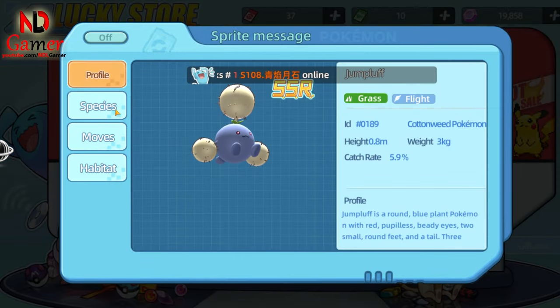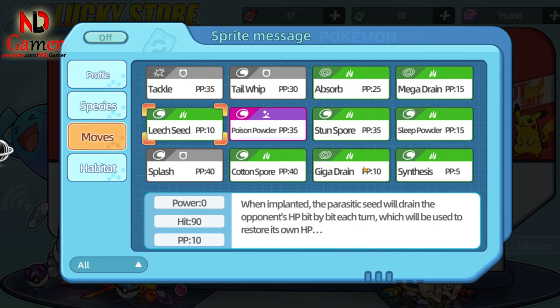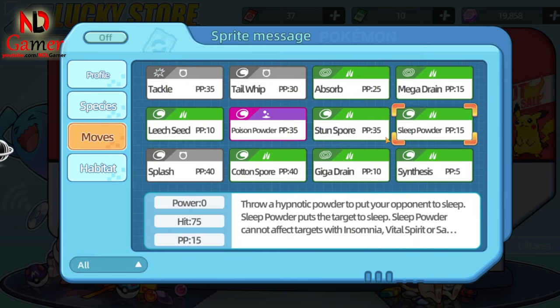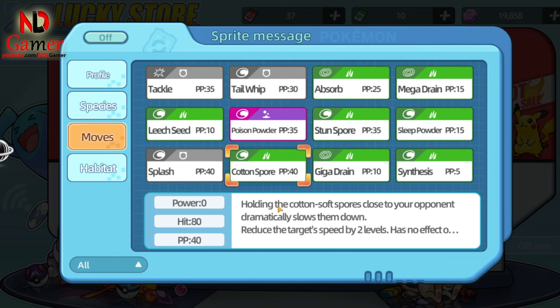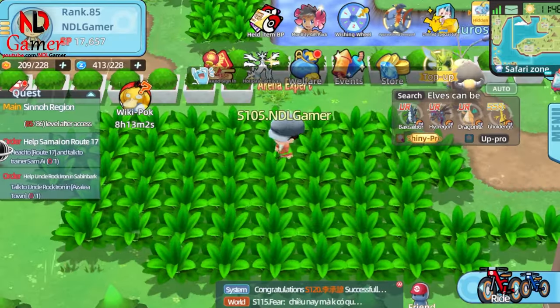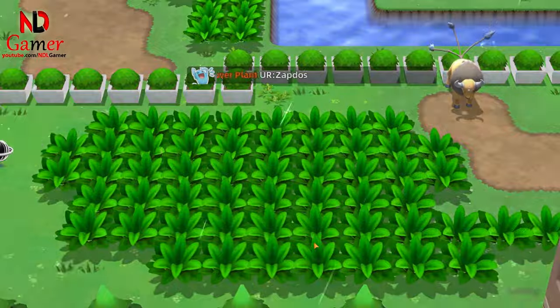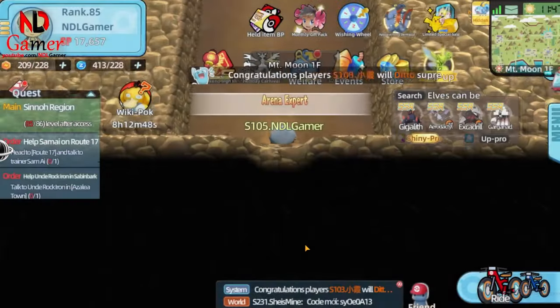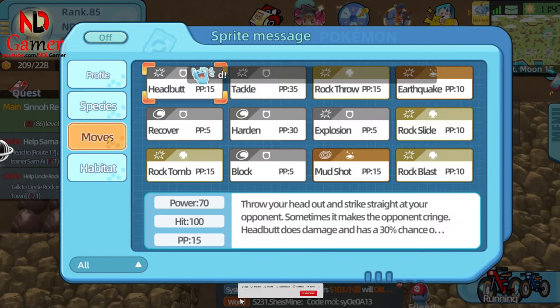Additionally, there are some meta Pokémon that many players use. Jumpluff has the ability to put opponents to sleep and can drain HP each turn, even if it's not on the field. Garganical has the ability to resist sleep, meaning opponents can't put it to sleep. It has high defense, and its skill of laying down rocks causes damage to opponents who switch in, plus it deals strong damage.